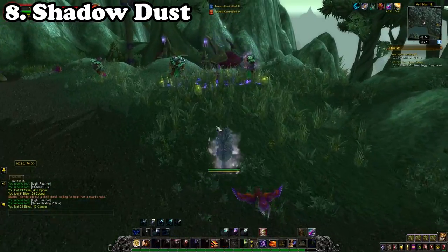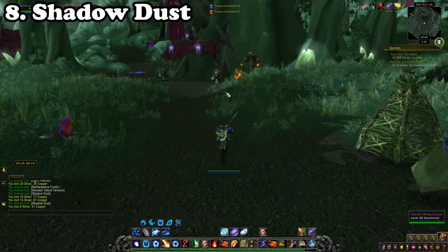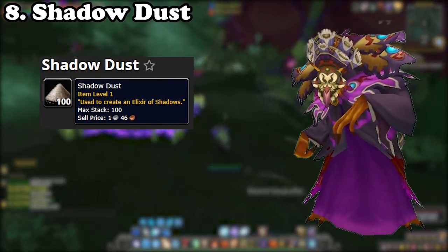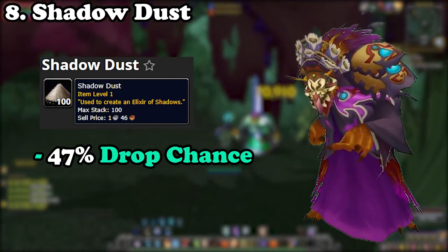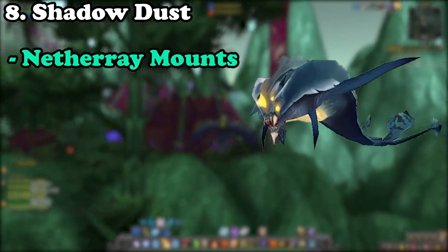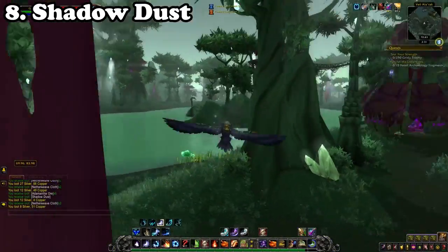Another reputation farm that is much simpler is the Shadowdust farm. This is sold and traded for reputation with the Sha'tari Skyguard. To do this farm, make your way over towards Skettis in Terokkar Forest, where you'll find Arakkoa of Skettis which have roughly a 47% chance of dropping the item. You can gain quite a large amount of Shadow Dust per hour, and with a reasonable gold value and rate of sale — due to the Sha'tari having Nether Ray mounts locked behind their reputation — this is a great farm that pulls in solid gold every day.